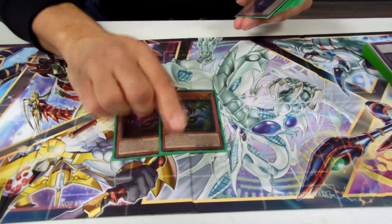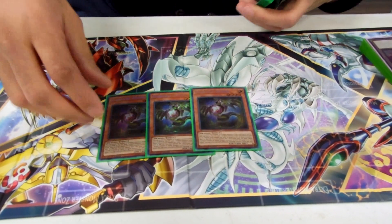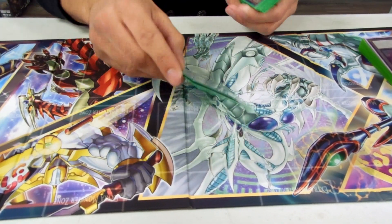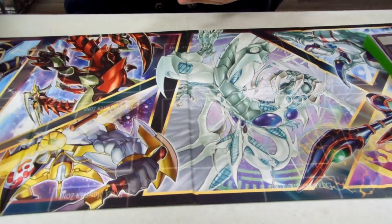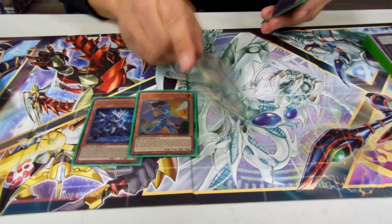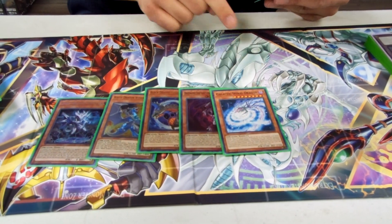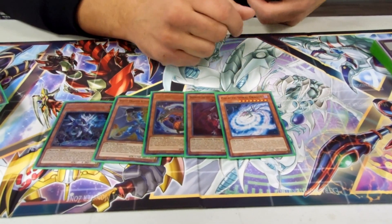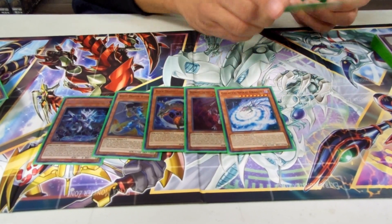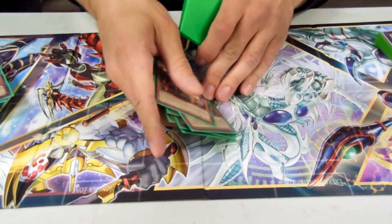And then the rest of the dragons: you got 3 Saffira. You need this to search out your other babies and your other stuff, and it adds Levineer from grave. Speaking of Levineer, you play 2. Then the 1-of dragons — you got your Brotar, your babies, your Distrudo, your Galactic Spiral Dragon. This really makes Harbinger easy because your Crusadia monsters all become level 8. It's insane. And then Red MD — this is usually what you're summoning off of Alphie. So that's all the monsters.